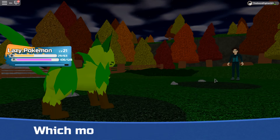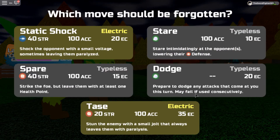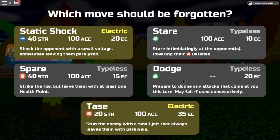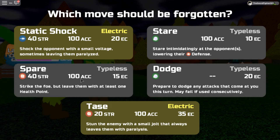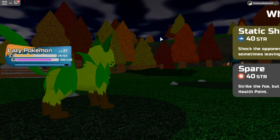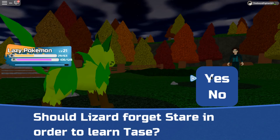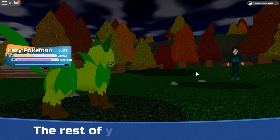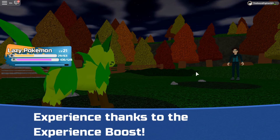Okay, so my lizard is level 18 — that's cool. He learned a new move called Taze: 'Stun the enemy with a small jolt that always leaves them with Paralysius.' That is really OP. Because Spare is more like a grinding move, I definitely want to keep Spare, so I'm just going to take out Stare. Taze is a very good move. Learn Taze — alright.